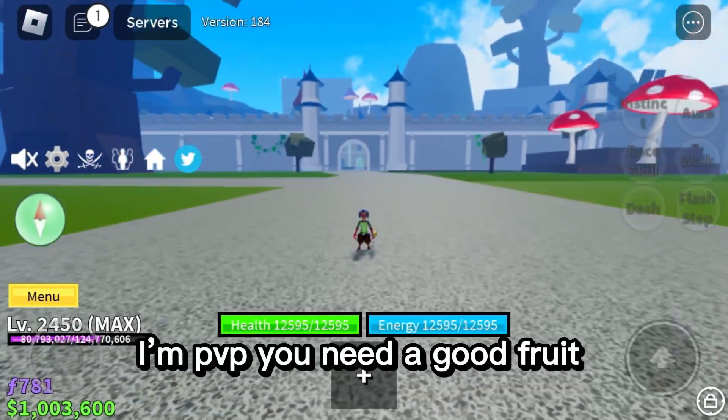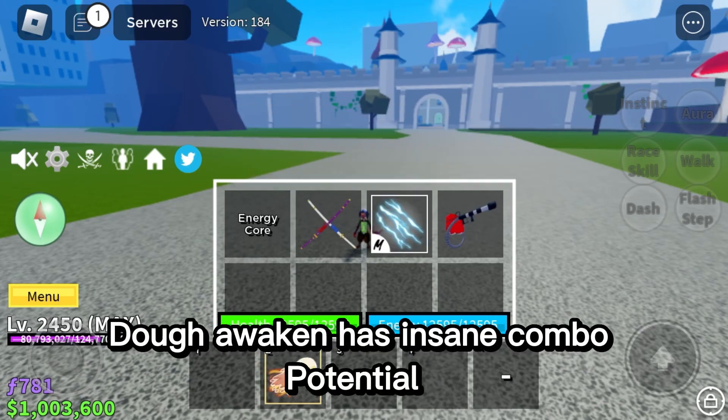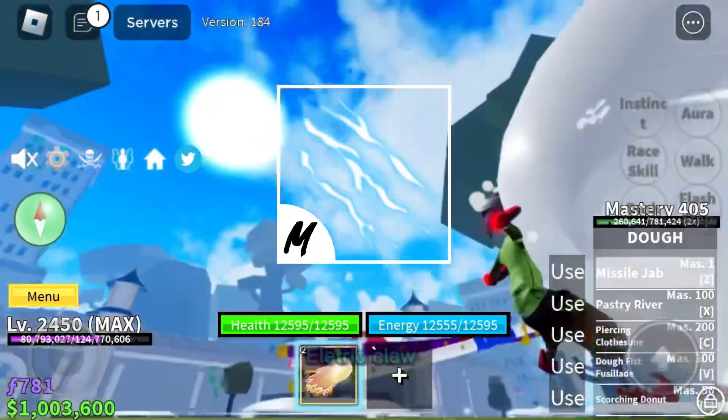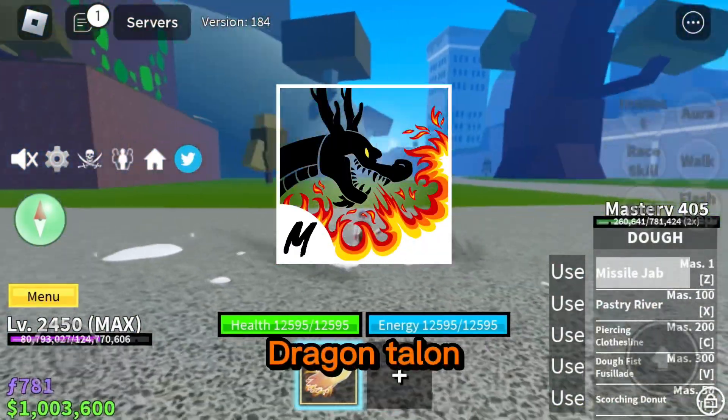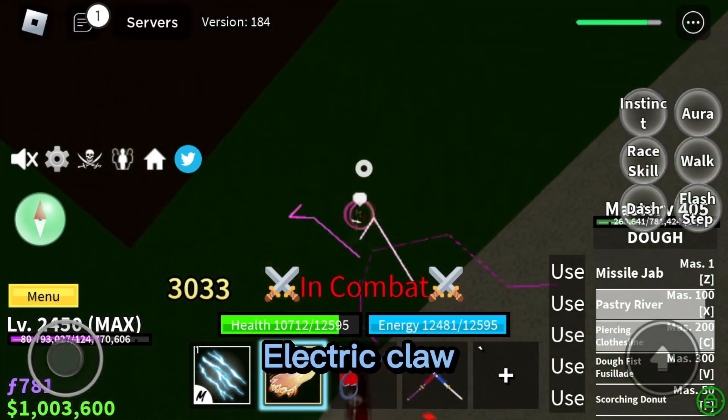In PvP you need a good fruit — it could be any, but a common pick is Dough Awakening. Dough Awakening has insane combo potential with melees like God Human, Electric Claw, Dragon Talon, and more. My personal favorite melee with Dough is Electric Claw.